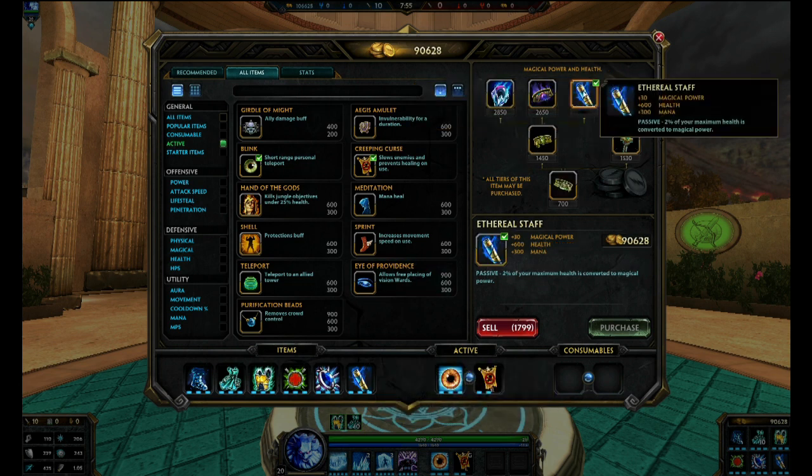Ethereal Staff offers you no protection, but Ymir specifically can get away with this because he has high scaling. And we have that Hide of the Urchin that gives us quite a bit of protection, so we can buy Ethereal Staff. This thing is a beast — 600 HP, 300 mana, 30 magical power, and the passive is especially strong on Ymir because of his high HP scaling. You get quite a bit of magic power, as you can see in the stats on the bottom left.